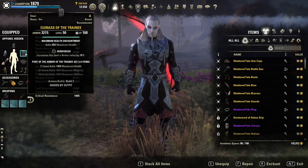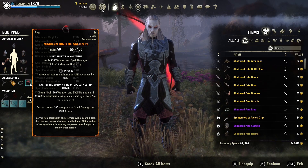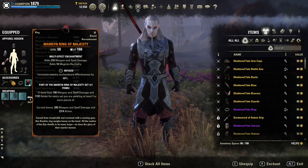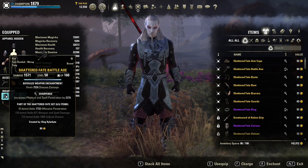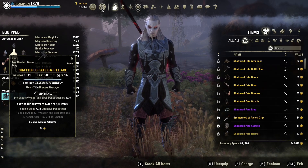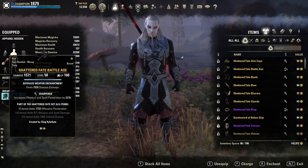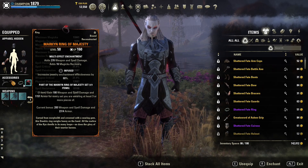That leaves one piece for a trainee — a reinforced heavy chest piece, good for your armor and max health. And of course we're running a mythic, the Ring of Majesty. This adds weapon and spell damage plus armor for every set you're wearing at least three of. So we get the two piece bonus on both bars of 200 weapon and spell damage and 2,300 armor. I absolutely love this setup — there's no damaging proc set needed, you just have the damage flat straight away. Both Shattered Fate and Wretched Vitality are crafted sets, so you can have them in any weights and traits you want. Jewelry is infused weapon damage all the way across.